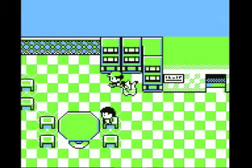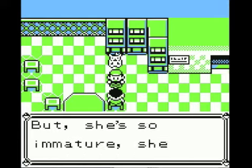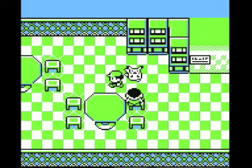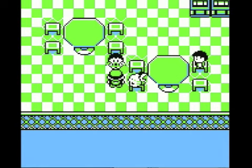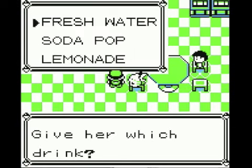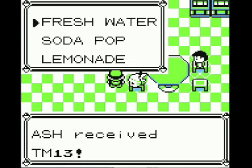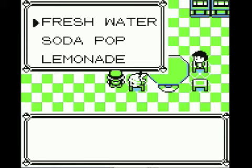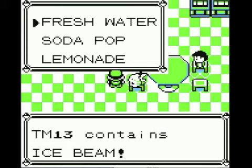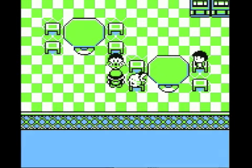And here's the reason why. There's a girl here — she's thirsty. Of course we'll give her a drink. I'm going to give her some fresh water. Ash receives TM13. TM13 is Ice Beam. So for fresh water, for $200, we just bought Ice Beam. That is amazing.